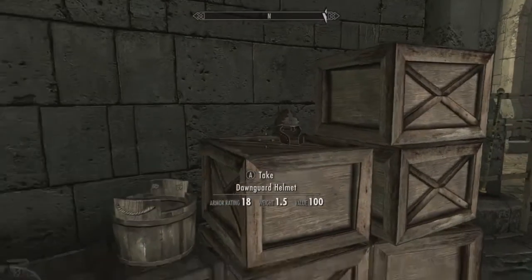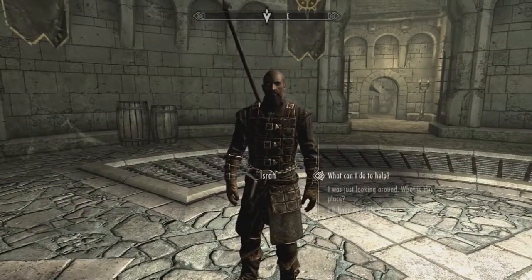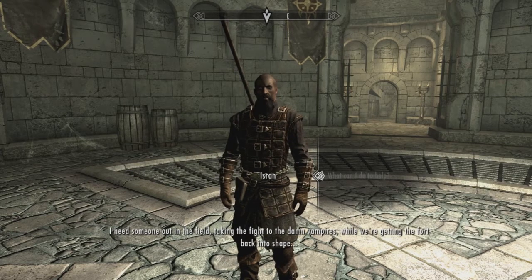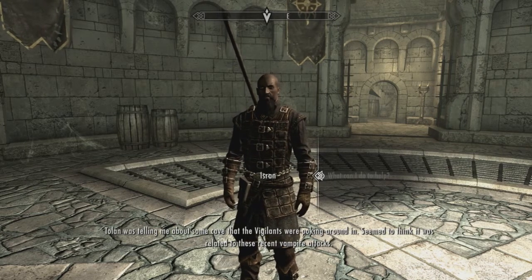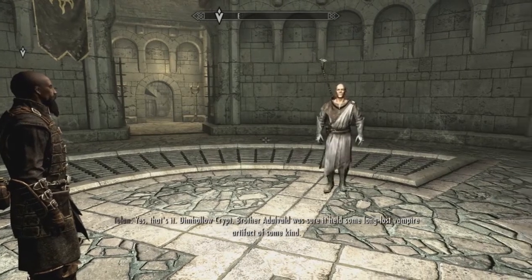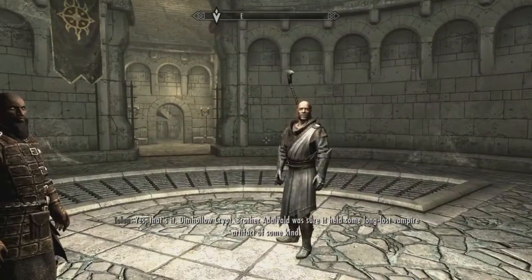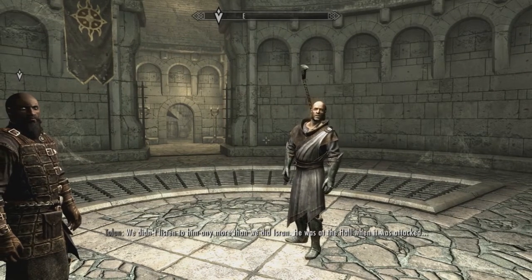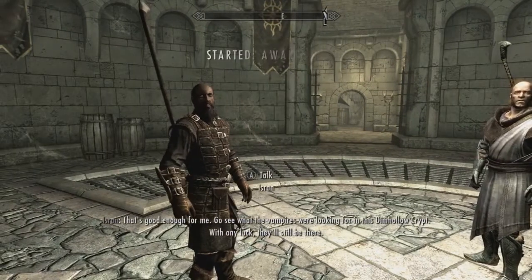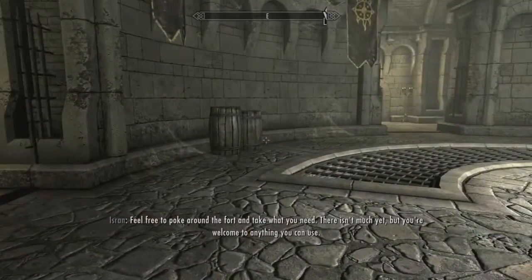I was trying to listen to that guy because he was talking really quietly, but I guess we can talk to him. Ready to join the fight against the Vampires? I need someone out in the field taking the fight to the Vampires while we're getting the fort back in shape. Tolan was telling me about some cave the Vigilants were poking around in — Dimhollow Crypt. Brother Adolfald was sure it held some long-lost vampire artifact. Go see what the vampires were looking for there. Feel free to poke around the fort and take what you need.